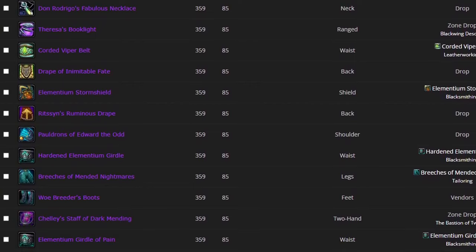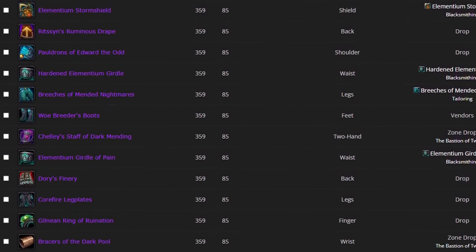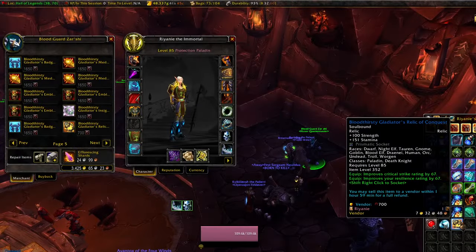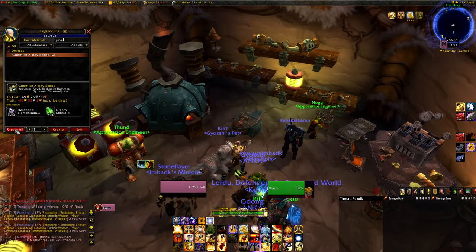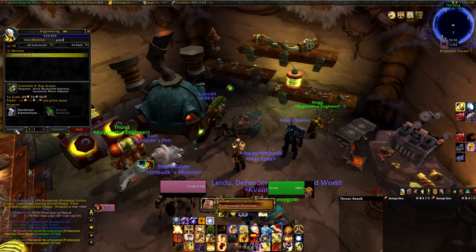Gold is very easy to come by just by simply playing the game, so I wouldn't worry too much about spending a large portion of your reserve on some bind-on-equip items. After that, I realized I had some spare honor from the last expansion, so I used that to buy a relic from the PvP vendor. At that point, I decided to level up my professions — this is something that everyone has to do sooner or later, so I decided that sooner was the right call.